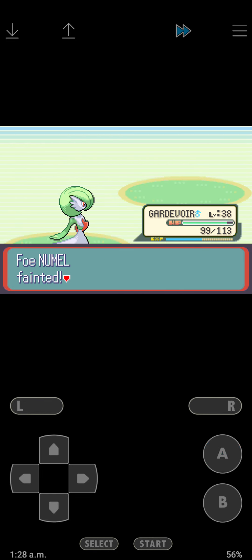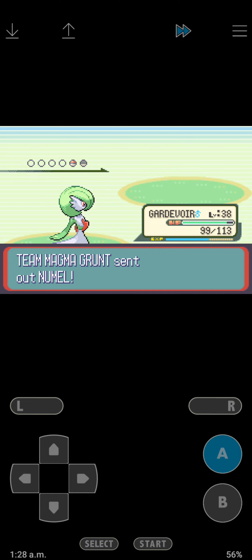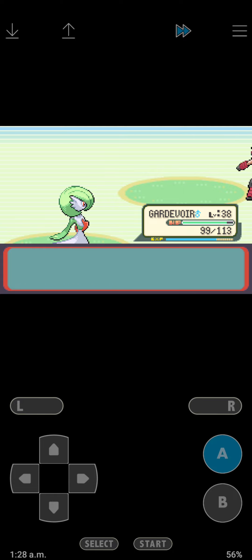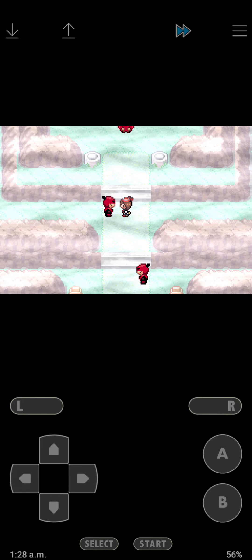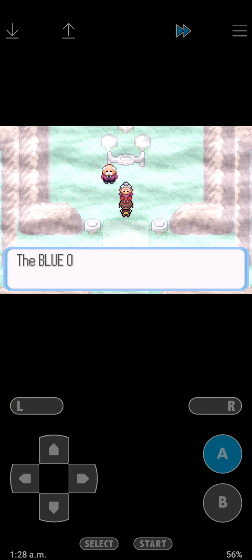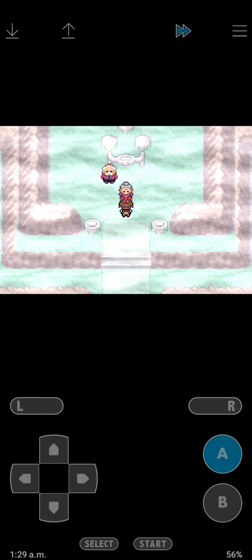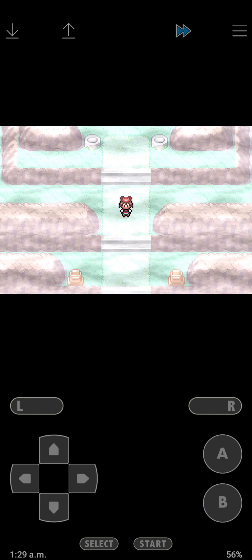I'll train to level 45 or something off screen so you guys don't have to worry about me running all the way back. You talk to this guy and he runs away, and then you talk to this girl and she gives us the Red Orb.